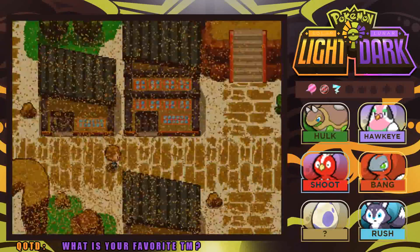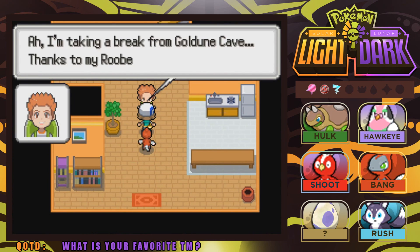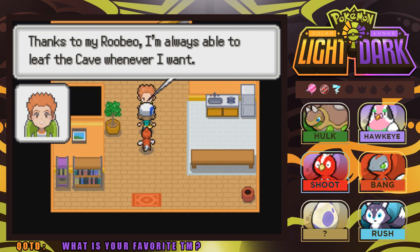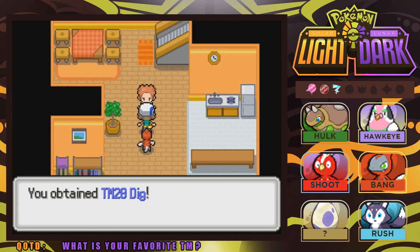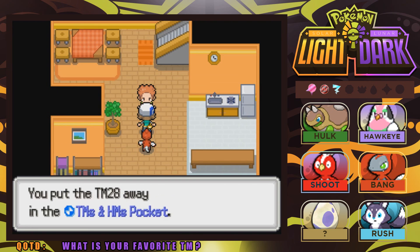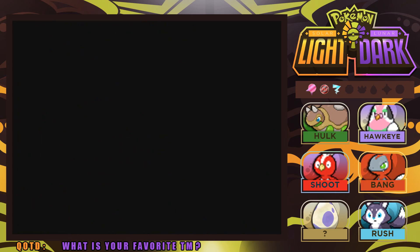Another guy says he's taking a break from Gold Dune Cave — that must be the cave I couldn't get to. And we got TM28 Dig! I wonder what we're going to have to do in that cave. I need to make my way back there. There also seems to be a gym here, so let's go check it out and see what they have to tell us.